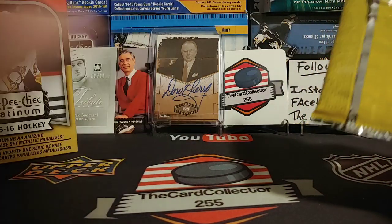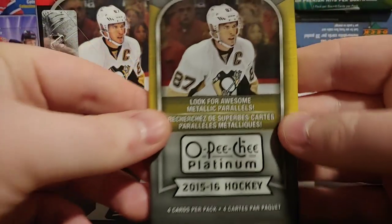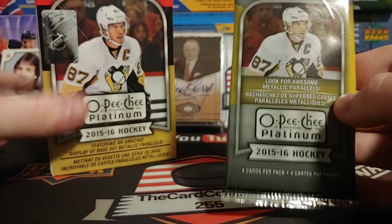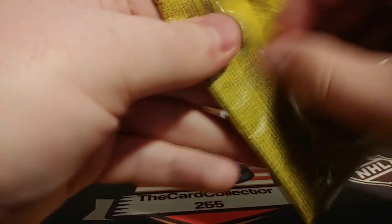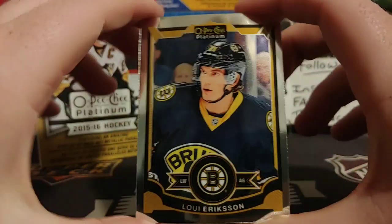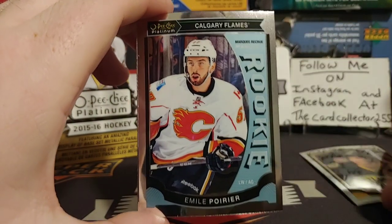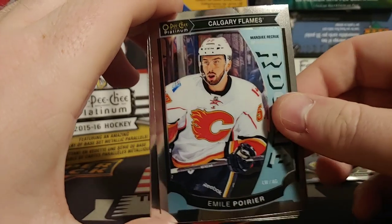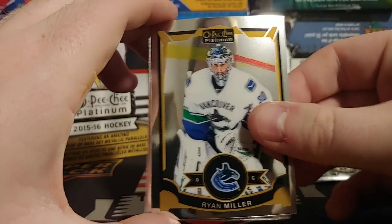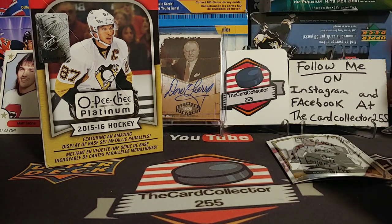We've got Crosby on the front of the box — very exciting. You never know what you're gonna pull. First pack: we got a Louis Eriksson — not bad. Any big cards will go in sleeves. We got an Emile Poirier, a Ryan Miller, and a Nathan McKinnon. Very disappointing. Four cards per pack, so this definitely won't be a very long video.